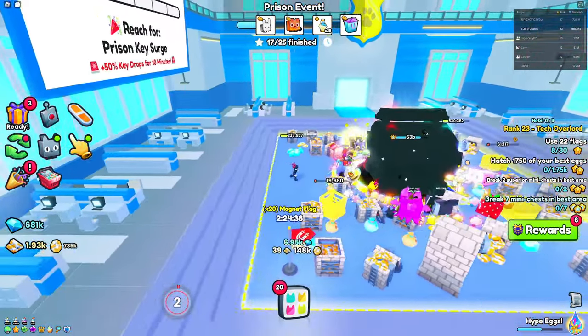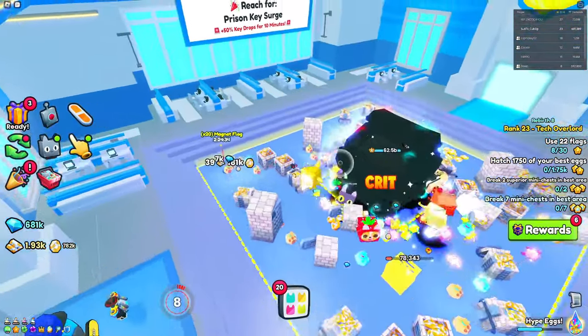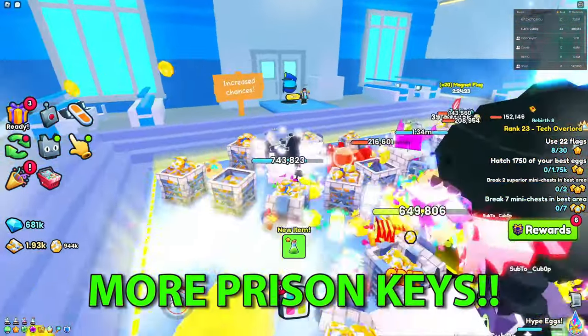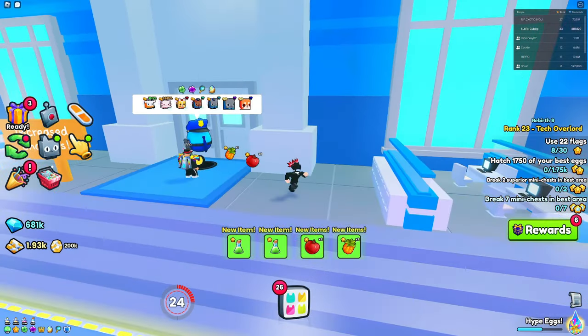In today's video, I'm going to be showing you the best way to break this new police chest inside of Pet Simulator 99 that came with update 13. It's part of the new police event where you can actually break this to get more prison keys and also get enough coins to hatch this new egg, which can land you a huge prison cat.